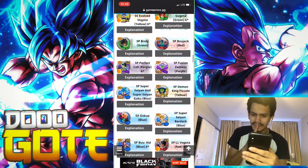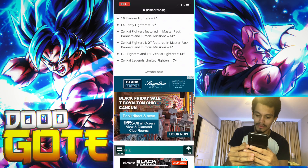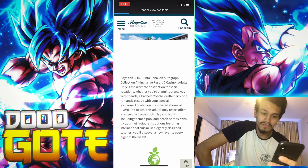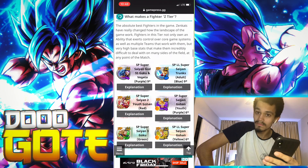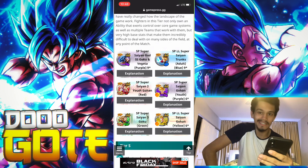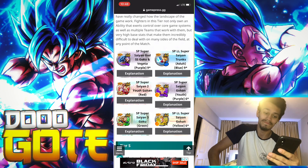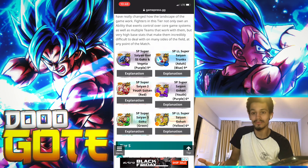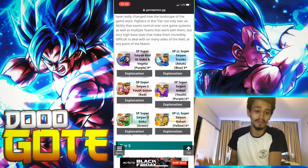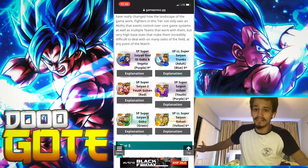They're rating the new Goku and Vegeta at nine stars, and Sword of Hope Trunks and Broly at nine as well. I think undeniably at the moment Goku Vegeta are number one. If you really want to deny it, they're number three at worst. They do everything - they're double advantage basically at your will. You can't really mess up with them because you're actually tanking decently because of the boost, even though they're not meant to tank.